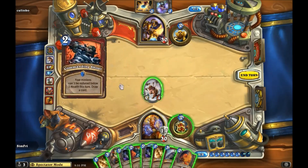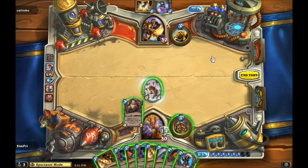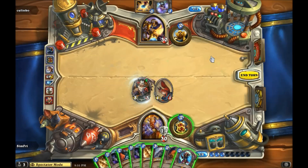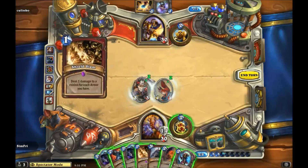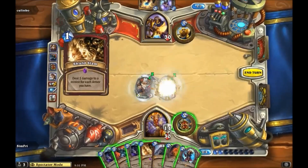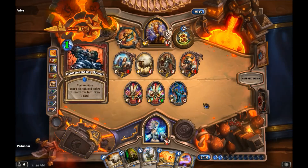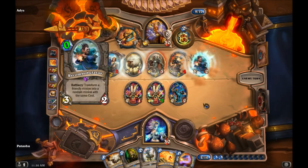Now let's demonstrate that the target of Tinkmaster Overspark gains Commanding Shout post-transformation. The same is true for Recombobulator, but not for transformation spells. Notice when, and on what, the visual effect appears.